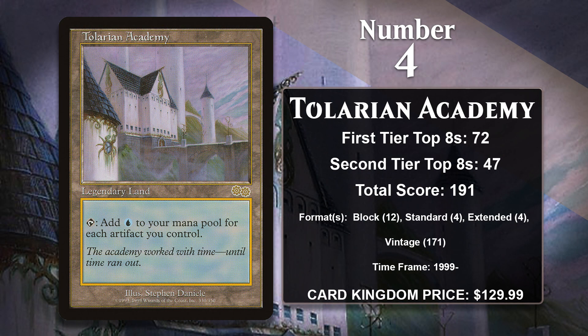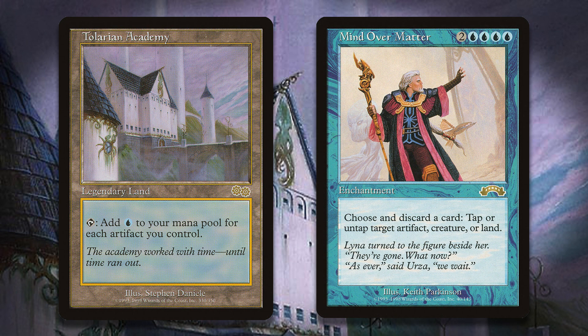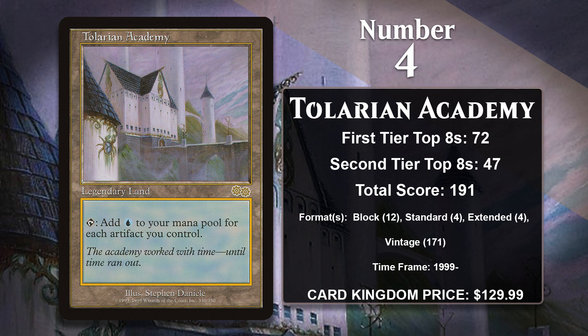At number 4, it is Tolarian Academy. It's part of the same super powerful cycle as our number 8 card, Gaia's Cradle — it can tap to produce a blue mana for every single artifact you control. It ultimately proved to be even more busted than Gaia's Cradle, partly because Urza's block had a plethora of strong artifacts. It was so good in block, Standard, and Extended that it was banned in all of those formats, and also banned in Legacy before it was even given a chance there. Even Vintage can't allow players more than one copy, so it's restricted there. It still amassed a massive score because a single copy appears in a whole lot of Vintage decks with several artifact-based strategies including Mud and Shops. The most famously broken combo was with Mind Over Matter in Extended — that deck was only allowed to exist for a single event before the ban hammer came down.